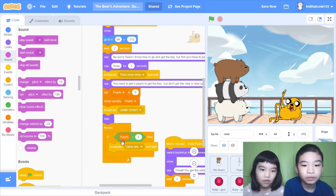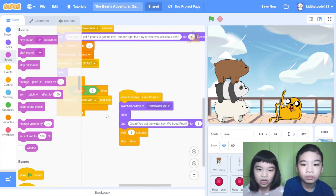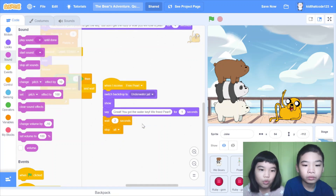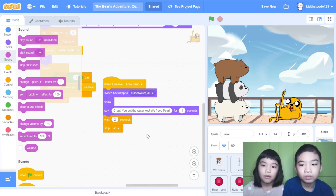It has a lot of these messages. Hide forever — if pearl equals five, then broadcast game win. So if the variable is five, it will broadcast game win and wait. When I receive 'free pearls', switch backdrop to underwater jail — well, it's just underwater. Then show, say 'Great, you got the water key, we free the pearl' for one second. Wait two seconds because pearl is going to say something. Then stop all — that's the end of the whole project.